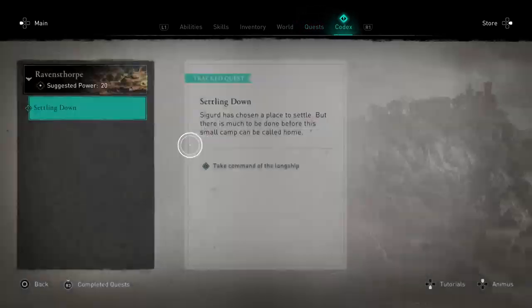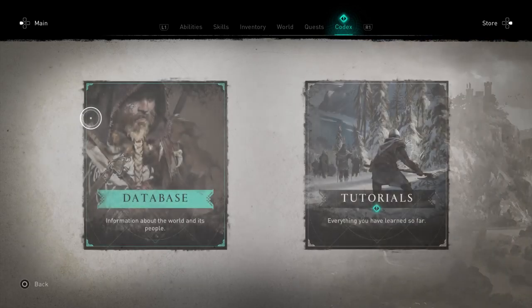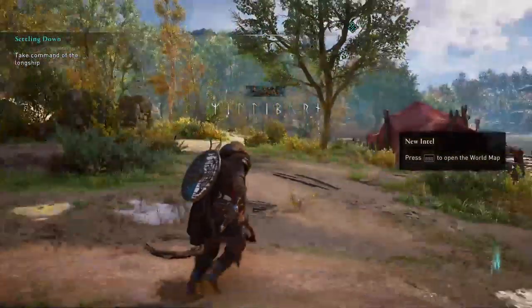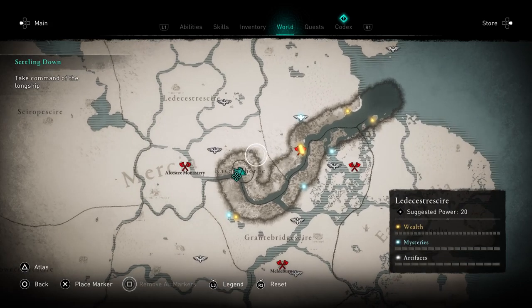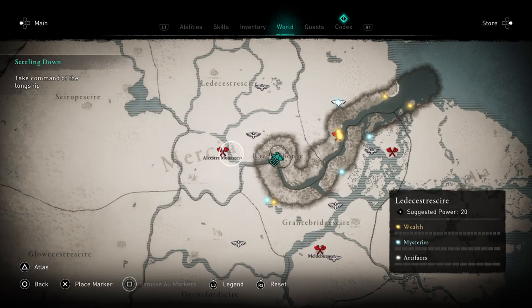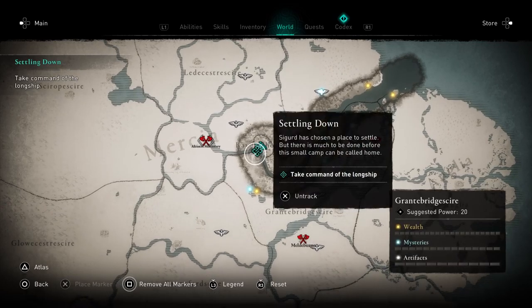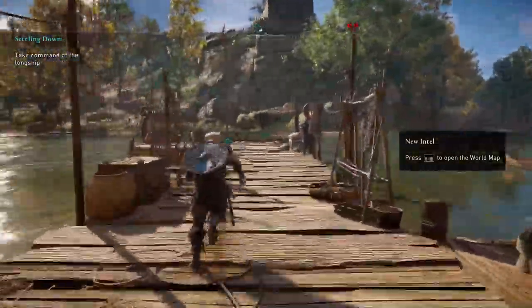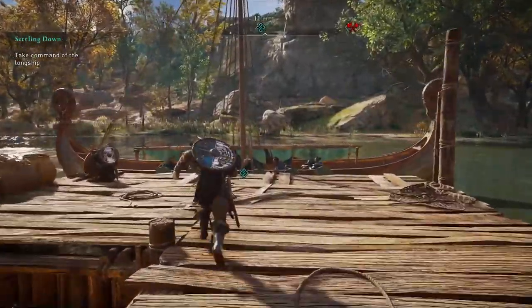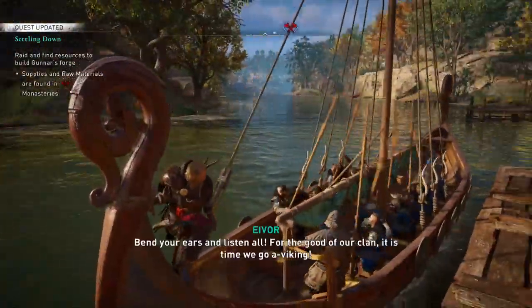Awesome, got some new intel. Let's check what that is. Database regions: Norway, Mercia. Press to open the world map. So we got here - I can see a location to raid. The power level - we're only close to 20 so we could actually do this raid. We're gonna take command of the longship and head to that area, but we won't do that raid just yet.